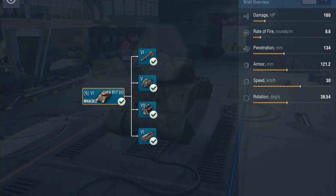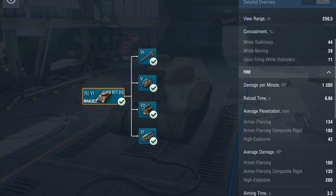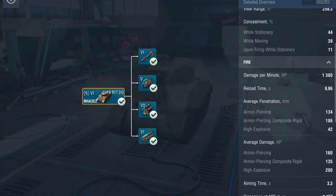It's now a collector. Damage output: 160 — not great. Rate of fire: 8.6 — not fantastic. Penetration not brilliant, but not too bad. The armor is okay, and the speed for this tank — whilst it's classified as a medium, because of that armor it's more of a heavy — is actually not too bad either. Hit points: 920. The turret front armor isn't too bad, but it's the same on the sides and rear. View range: 256.3 meters — okay. Camo rating just below average.